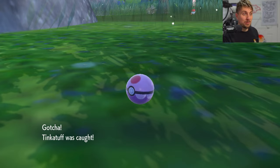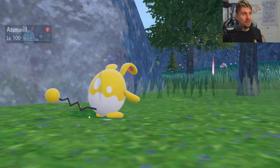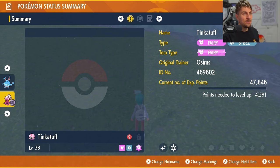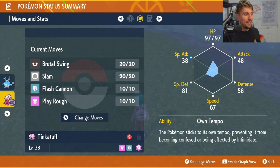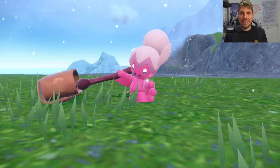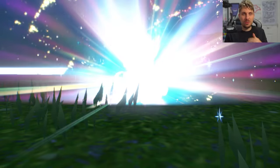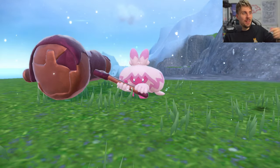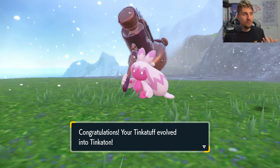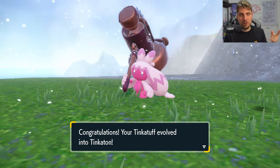We got it in the Dream Ball straight away without even using a False Swipe — a very lucky catch! That is the shiny Tinkatuff. It took one sandwich, and we've got it in a Dream Ball which feels pretty nice. The Tinkatuff in this area are around level 36 to 38, so use one Rare Candy to get it to 38 if needed, then evolve it to get the magnificent Tinkaton. A lot of people say there's not much difference from the regular one, but that bronze hammer really does stand out.